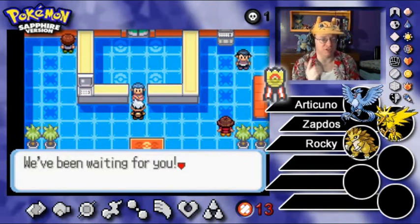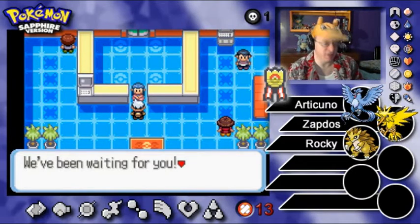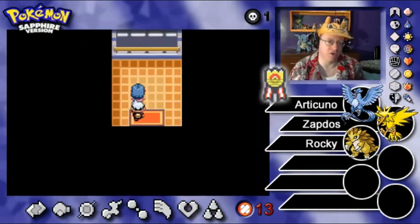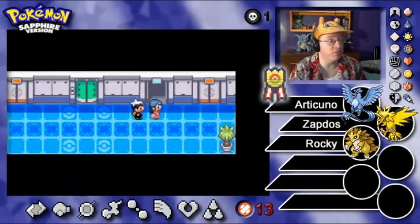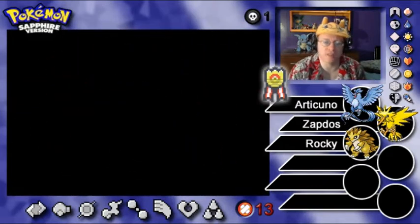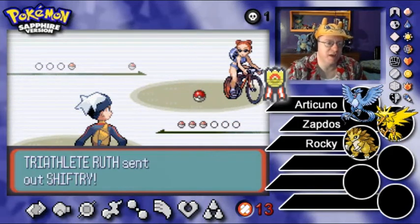I can't remember if you get the ribbon just by beating trainer number 50 or if you can lose on a following one. Let's just see how far we can go, because the luck was really on our side in the last episode. Before entering a battle room, your progress will be saved. So we're using, as you can see on the layout, Zapdos, Articuno, and Rocky the Sandslash, to see what trainer number seven has to offer. There's going to be a lot of random battles going on here.